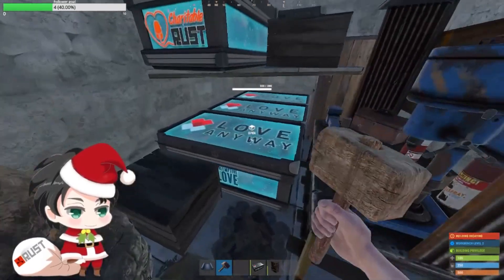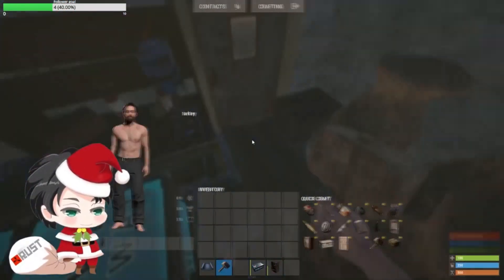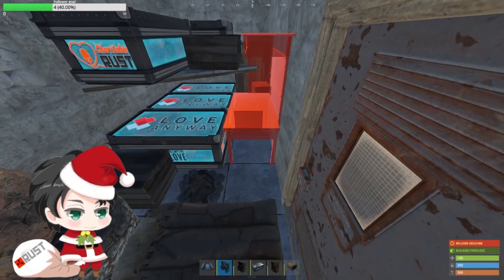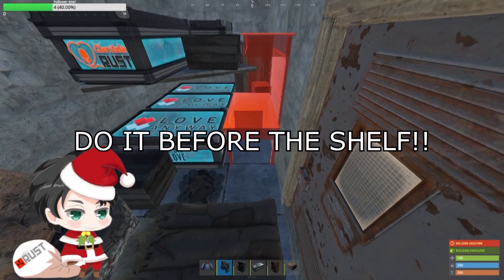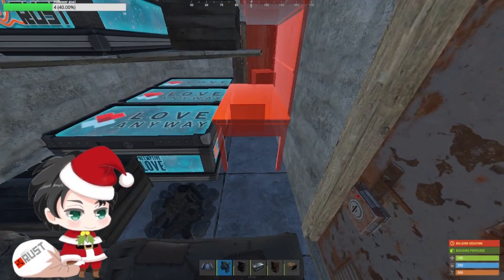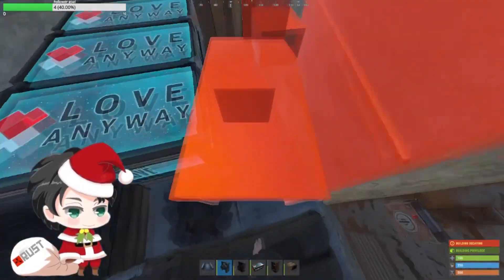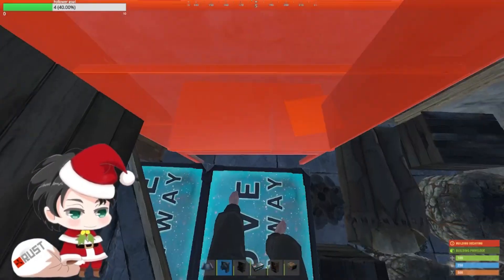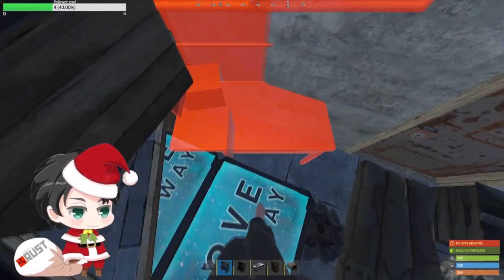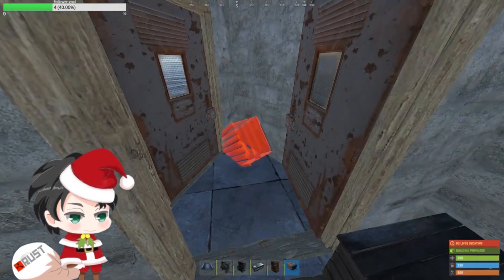This is pretty much the two by one I build when starting off. It's a little tight for solos but you can still access everything. For the level three workbench: place it down before building the shelf, because once the shelf is up, you won't be able to place the tier three. So wait on the shelf until after you've placed the level three workbench.